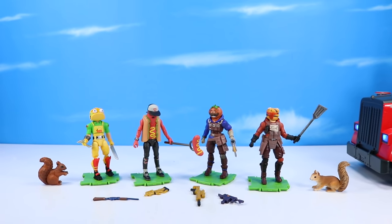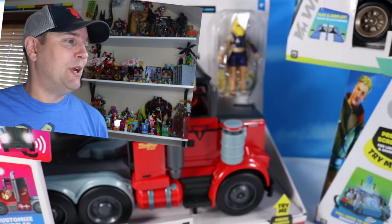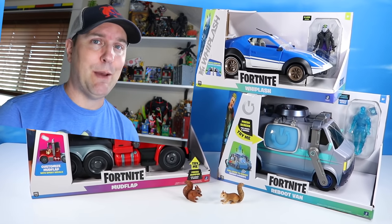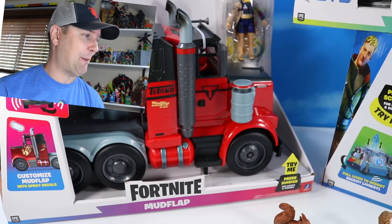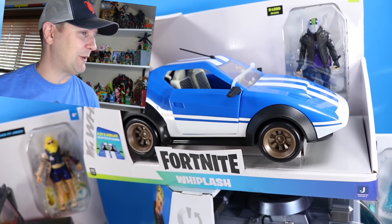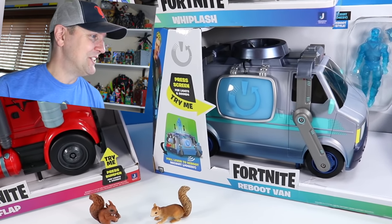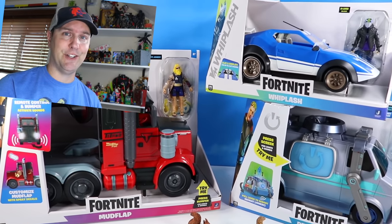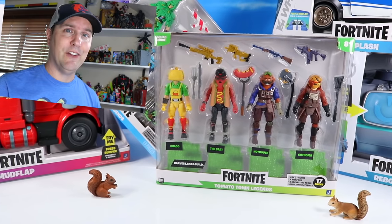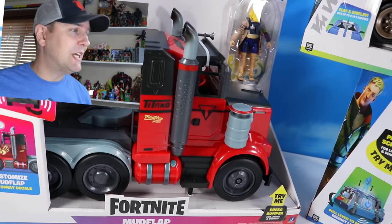On the table we have Fortnite vehicles from Jazwares. Hey everyone, it's Dan at Skrulls Tambi. We have the Fortnite Mud Flap truck RC - this thing will really haul. We've also got a race car Whiplash and a Reboot Van with lots of technology inside. These are really interesting trucks and vehicles this year, fall 2021. Also a couple figure packs - there's always figures dropping, so we have a lot of interesting things to drive around with today. Let's get these open.